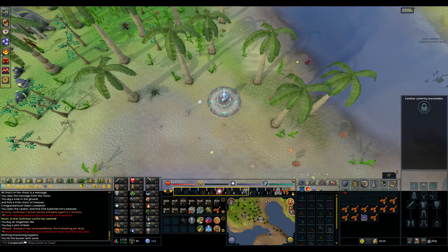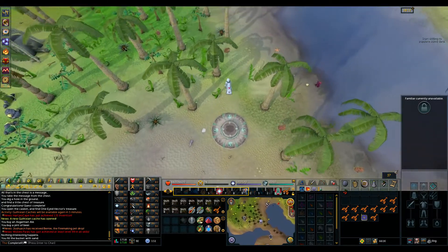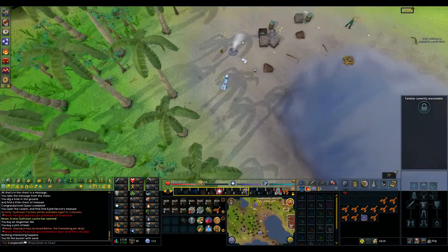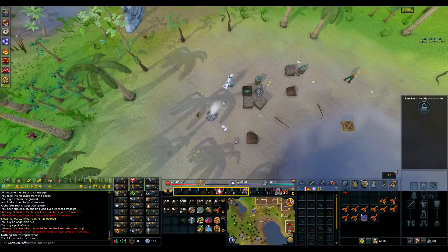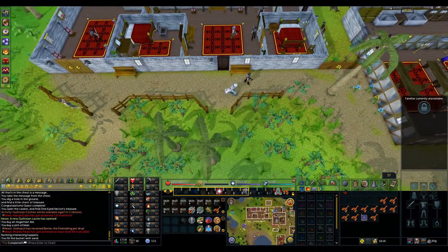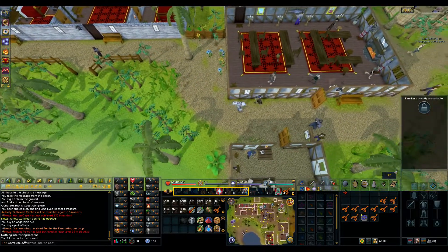Entering Karamja, from here you want to head up towards your north east. There's a little house just north of the southern pub in Brimhaven — that's the hut we need to go into. Run north east past the Karamja spot and you'll see a little house squeezed between the pub and the restaurant that you did the Hero's Quest in. Head inside and you'll find Sandy.